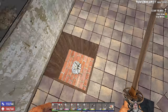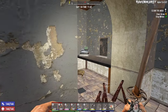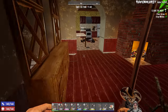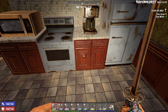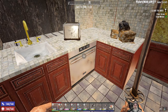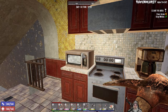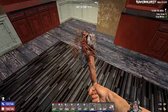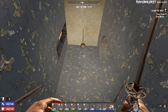There's a purse down here with nothing in it, some leather for us. What kind of shenanigans we got going on in here? Okay, let's go back and do the kitchen. Let's head on upstairs.